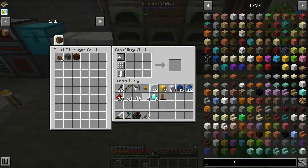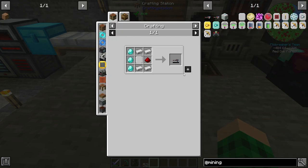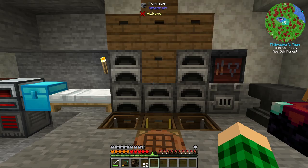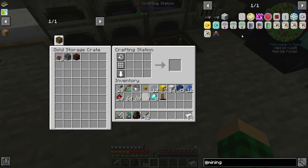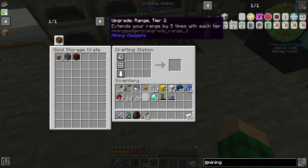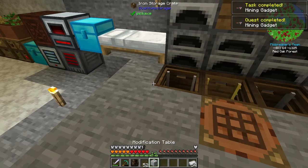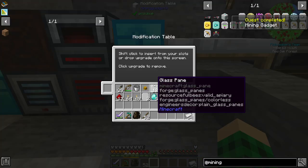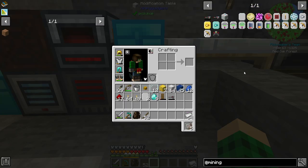Mining gadgets seem like the correct choice, so I need a few iron ingots. And we're going to get a charging station as well and put that right down here. Shift-click to insert — no, that's not the charging table, that's the modification table.